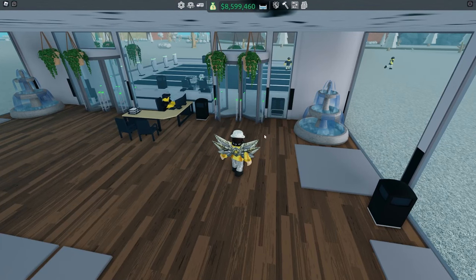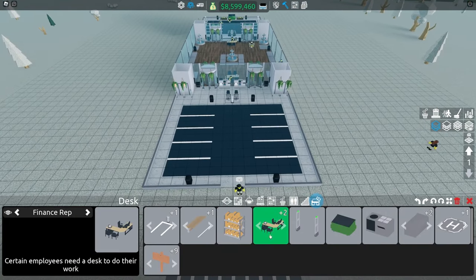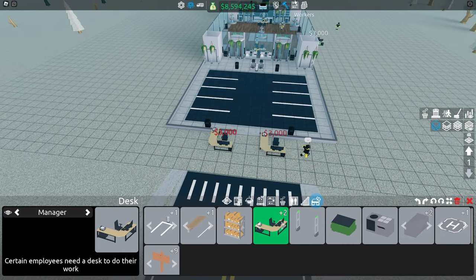Of course we need a couple more things because we haven't gotten a manager yet. So I'm just adding two manager desks on the side like that. And there we go — that's basically it.